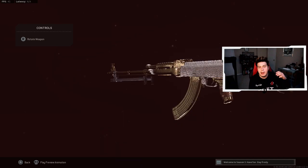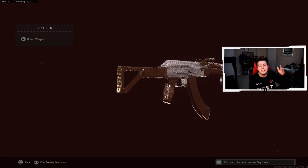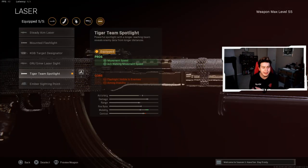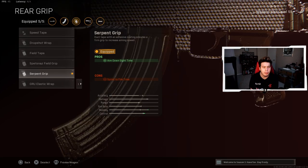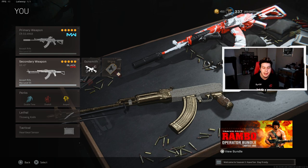For the underbarrel we have the Commando Foregrip for recoil stabilization and aiming stability. We're partnering the CR-56 AMAX with the AK-47 SMG. This build is absolutely insane — it's actually Diaz Biffle's class setup and it is crazy fun. For the barrel we have the 20 inch Spetsnaz RPK barrel for effective damage range, bullet velocity and strafe speed. We throw on the Tiger Team Spotlight laser for movement speed and aim walking movement speed. For the stock we have the KGB Skeletal Stock for ADS firing move speed and sprint to fire time. For the ammunition, 45 round mags, and for the rear grip we have the Serpent Grip to increase aim down sight time. That is the first class setup: CR-56 AMAX with the AK-47.